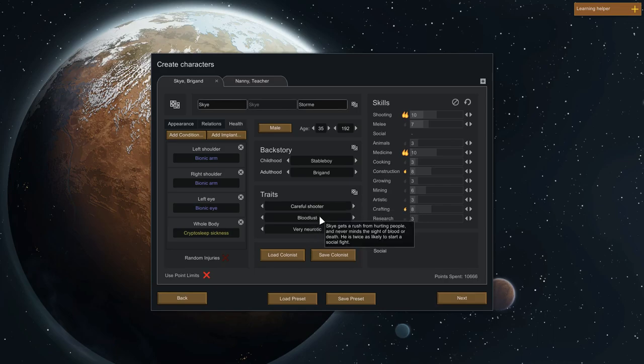Sky, on the other hand — he was a careful shooter. I've added Bloodlust to give him some negatives but keep it in character. Sky is the brawn — Nanny's the brain. He gets a rush from hurting people, never minds the sight of blood or death, and he's twice as likely to start a social fight. His primary skills are shooting and medicine, tying in with the previous series, and his secondary skills are construction and crafting.